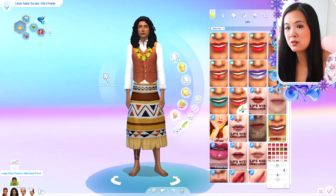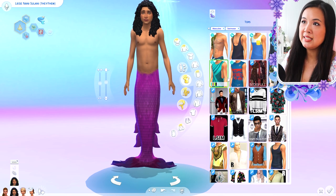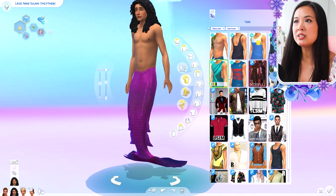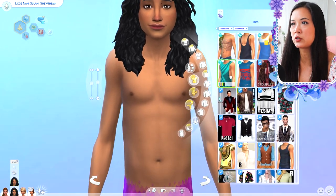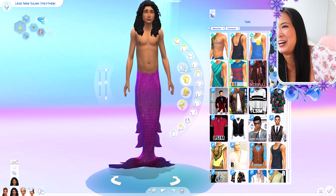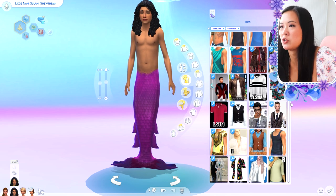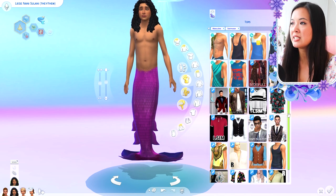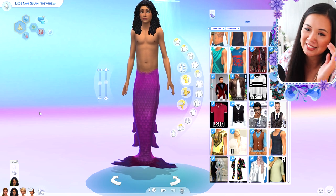I want to see their mermaid form too. Their head is being cut off — maybe it's the way my screen is. I think this is the first time I've seen a mermaid without abs since Suani. They all have abs — I think Nani usually has abs. It's fine, you don't need abs to be attractive. Nani looks amazing. Okay, moving on to Jessica.